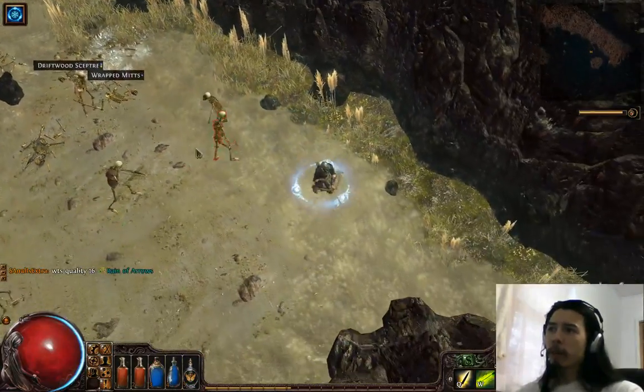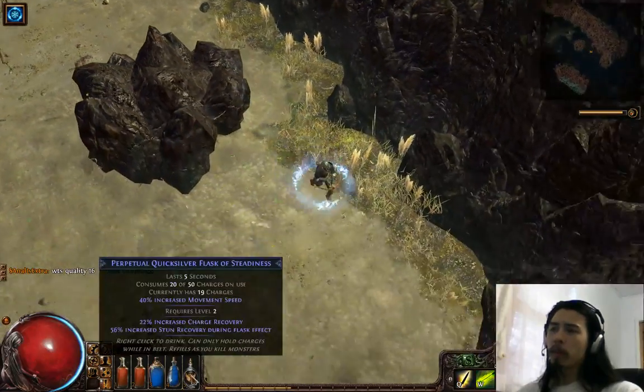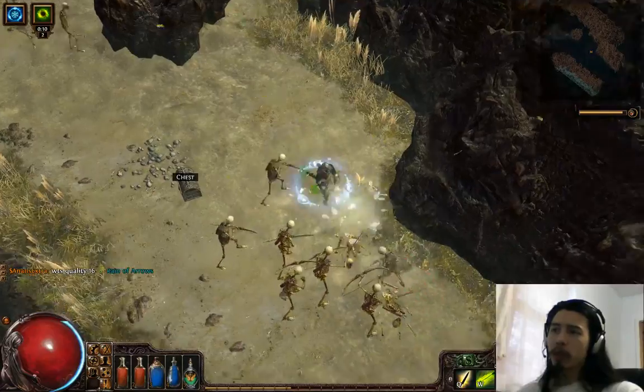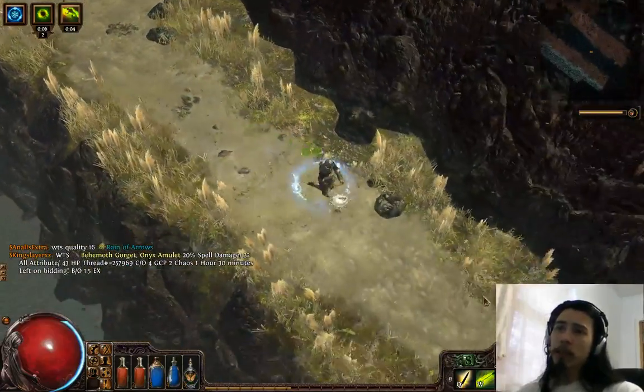For efficiency's sake, the Quicksilver Flask is quite important because it lets you run through the zone much faster and get to those big packs of mobs. A character who can AOE is going to be much better at this kind of thing, and generally you're going to be playing an AOE character anyway in Hardcore.